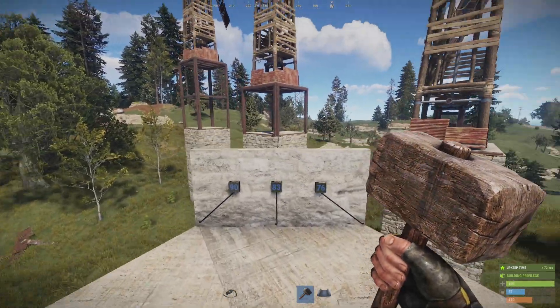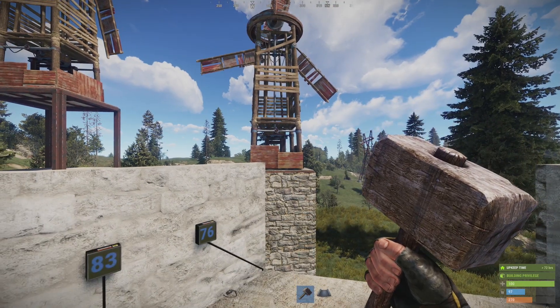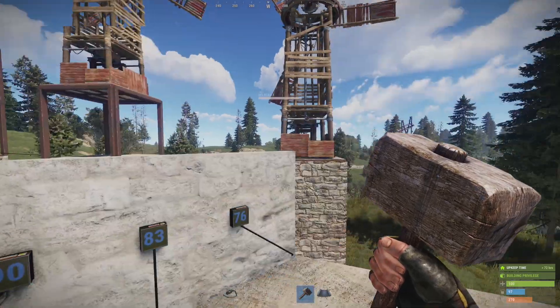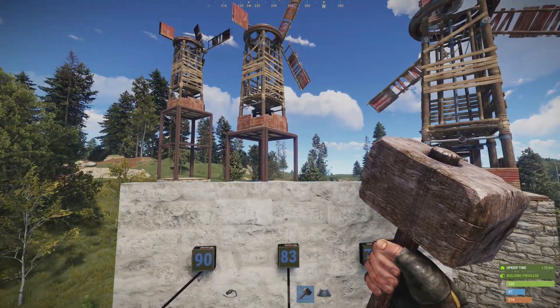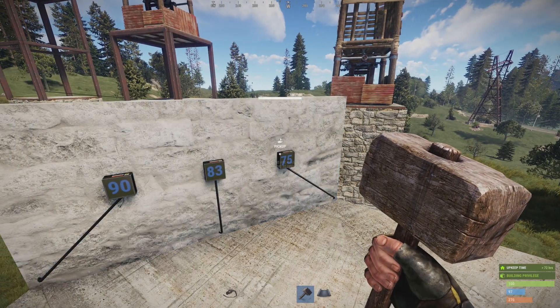The second thing I want to show you is the wind turbines. These wind turbines have been set at staggered heights — there's only one story between them — but you'll see from these counters that the lowest one is only producing 75 energy.